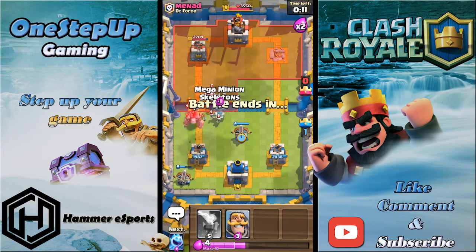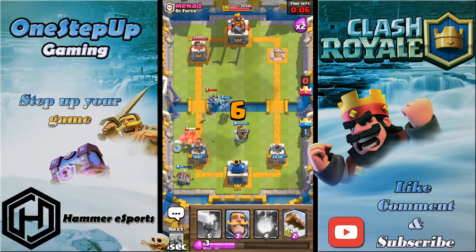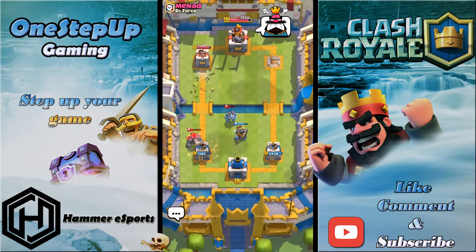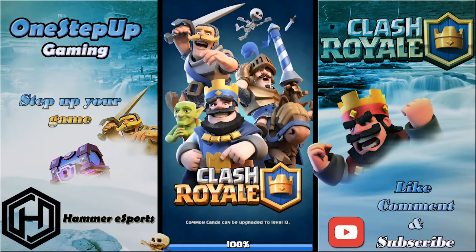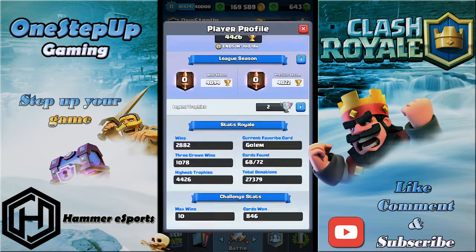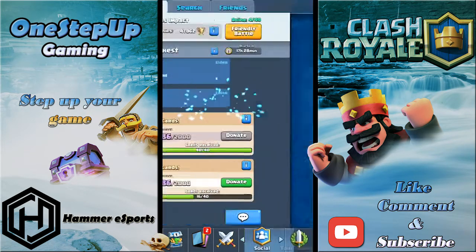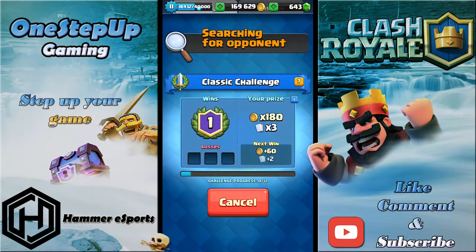I'll go Xbow right here — that should pull the Golem. I'll play Skeletons to distract and Mega Minion to take his down. It didn't actually pull the Golem since he played it right in the corner. With two seconds remaining he made a good effort but we still won — GG. I thought this guy was like 2,500 trophies but he's 4,426. Why did he play that badly?